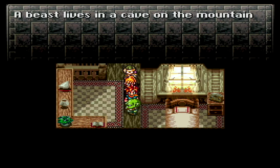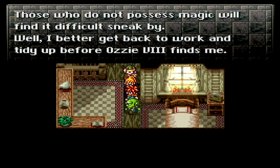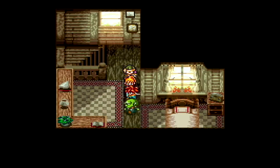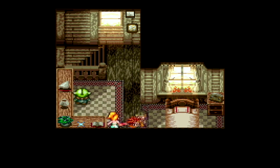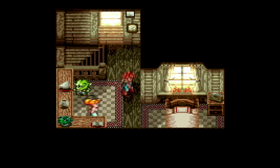A beast lives in a cave on the mountain in the west. Only magic attacks can harm it. Those who don't possess magic will find it difficult to sneak by. They just gave us the best tip — there's probably a boss that's physical attack immune. Which also makes sense with Chrono's sword having a boost of magic damage. Alright, we're gonna save our magic tabs. We have two, we're probably gonna put one on each.